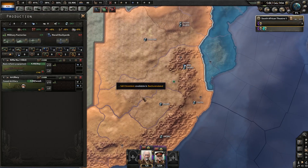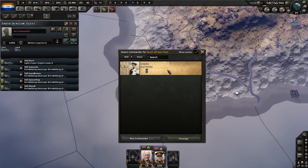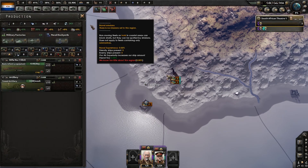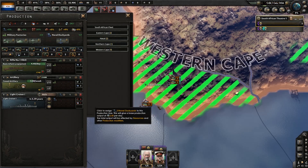We have some free dockyards, so let's take a look at our navy real quick. We have the South African fleet under Guy Halifax — we've got four pre-Valkyrie destroyers and a light cruiser. I think we're going to try to build up our light cruisers; in terms of the resources we have available, I think that's going to be the most bang for the buck.